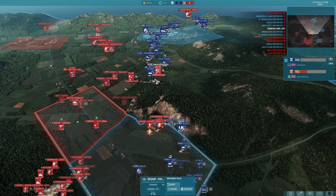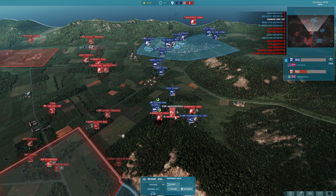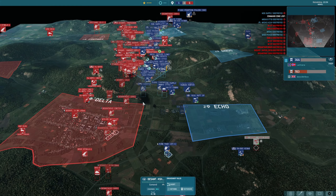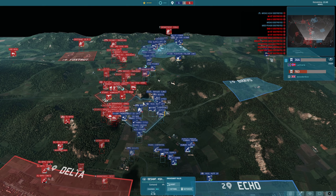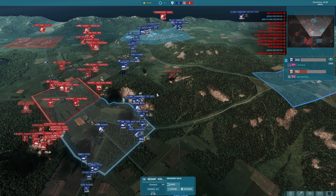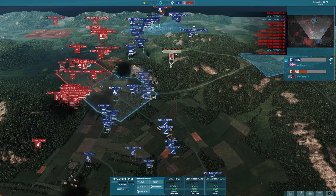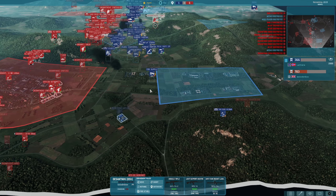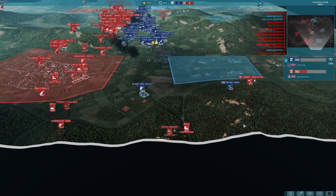Thunderbolt absolutely annihilating those choppers, as always. Thunderbolts are really efficient against choppers in the standard game, never mind in Warnaut Let Loose where there has been an adjustment of speed and things for jets. We'll see the infantry being knocked out of the choppers there — they survive, but stunned and completely low cohesion, so technically useless in a fight. Here we go, Yunus pushing in around here.